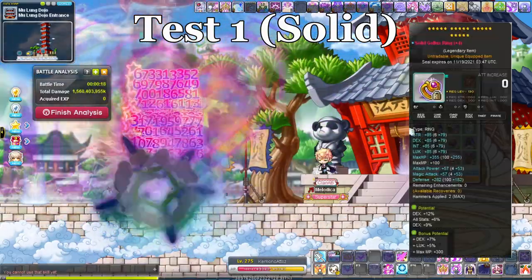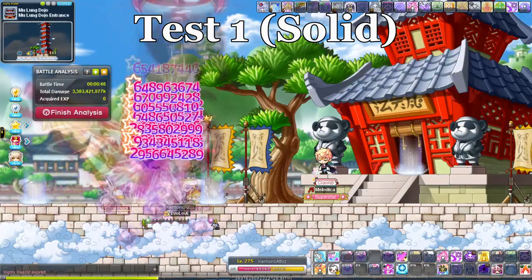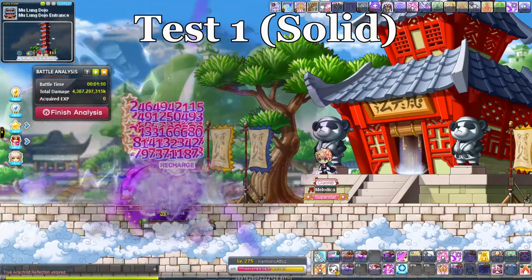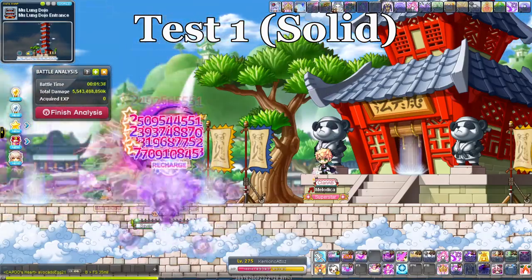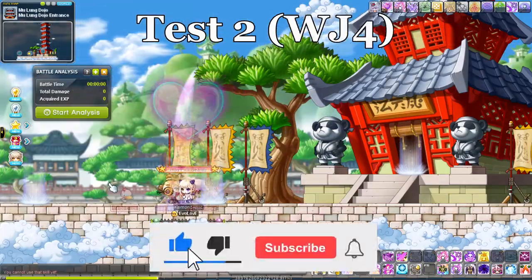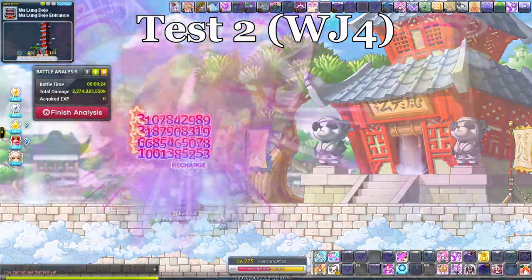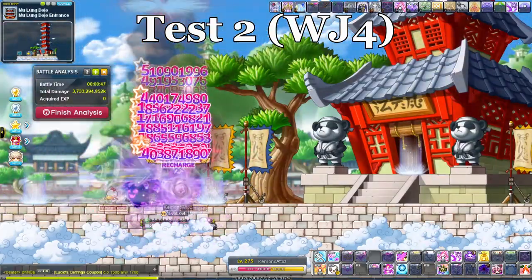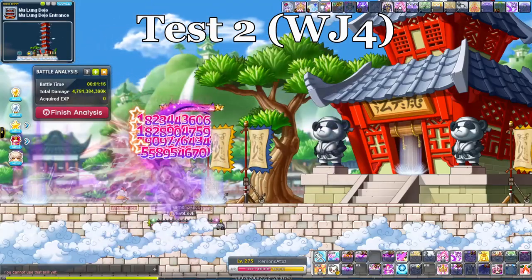Here are the testing scenarios. In scenario one, we have the Solid Gold Ring equipped for the full four-minute duration of the test. We chose four minutes because that's how long it takes for the full burst to be completely off cooldown, allowing us to use our full burst once in both scenarios. In scenario two, we have the Weapon Jump Ring equipped without any swapping for the full four minutes.